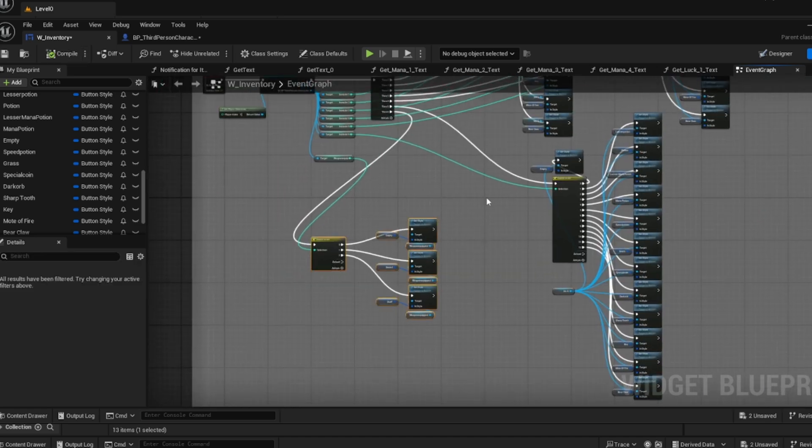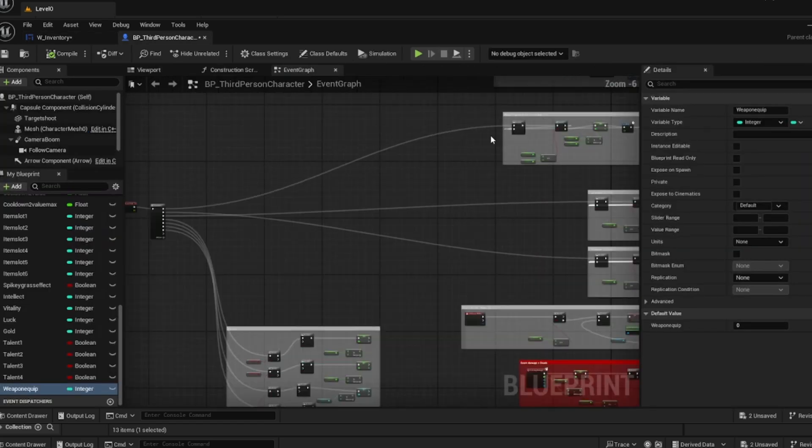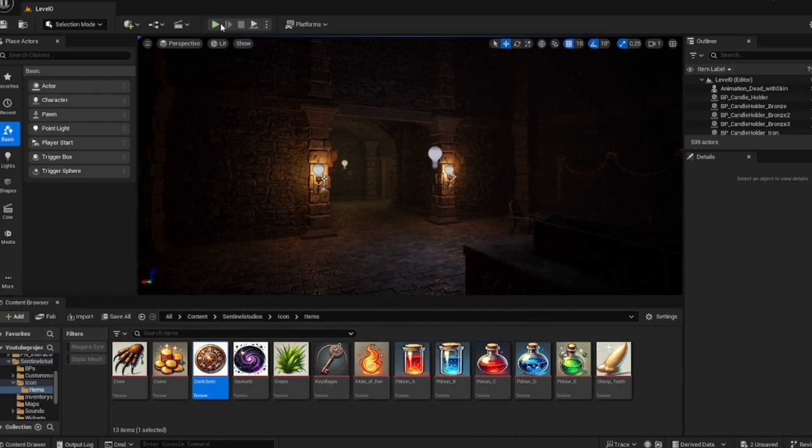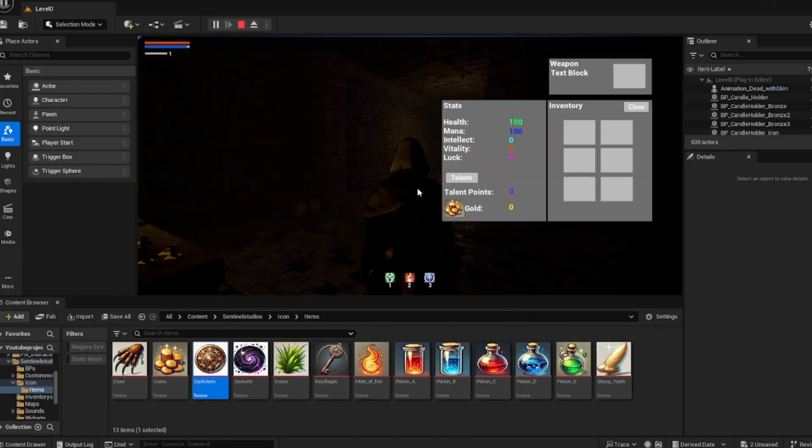Now we have a system that dictates whether or not we have something set there, and the standard value is zero. So if we play now and open our inventory, it will be nothing — because you don't have a weapon equipped.